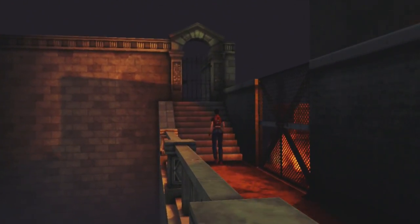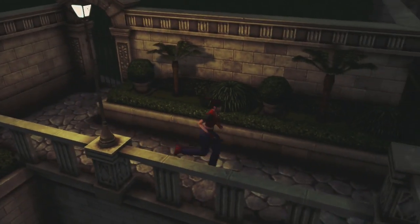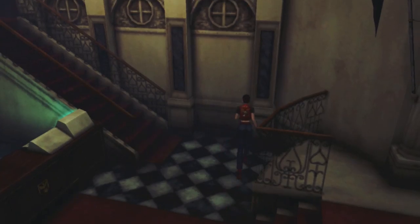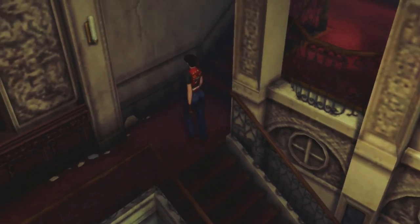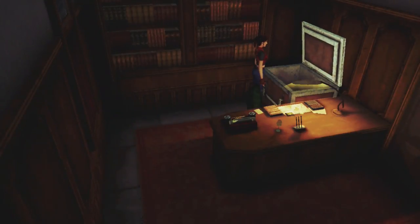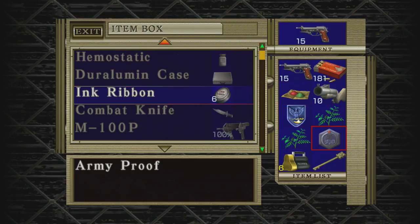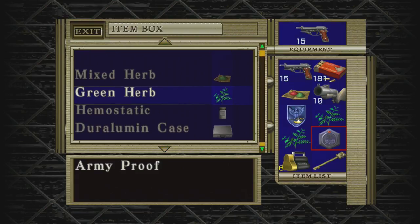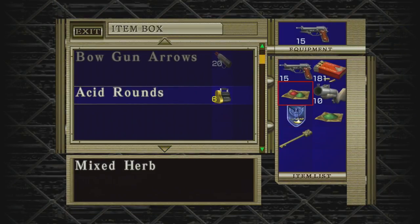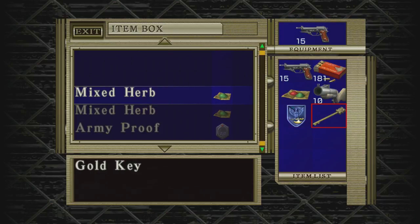Let's clear out some of our inventory. I have a lot of handgun ammo still. I'm not going to need the proofs for some time, so I'll store that. Make a triple herb right here. Store the acid rounds and this herb. I think I'm happy with that.